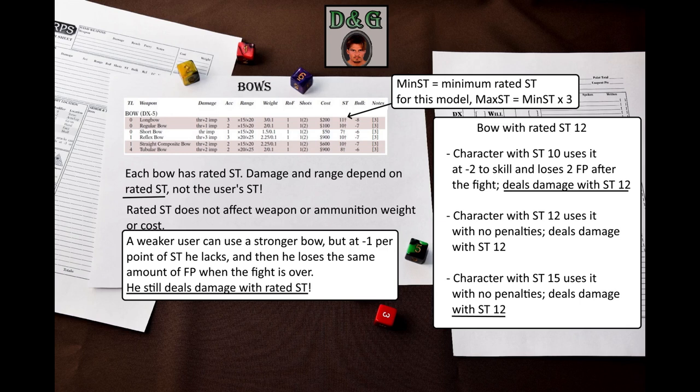To illustrate: we have a regular bow with a rated strength of 12. A character with strength 10 will be able to use it — they deal damage using the bow's strength 12, but are at –2 to skill and lose 2 FP when the fight ends. A character with strength 12 deals damage using the bow's strength 12 with no penalties. A character with strength 15 still deals damage with the bow's strength 12 and suffers no penalties.